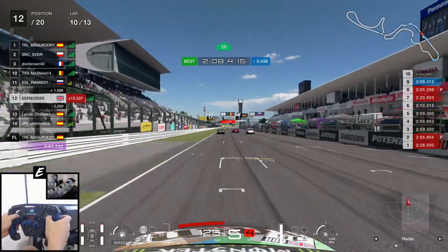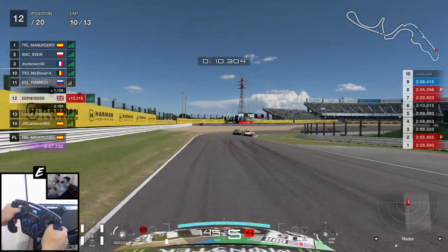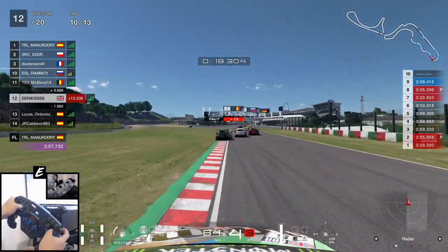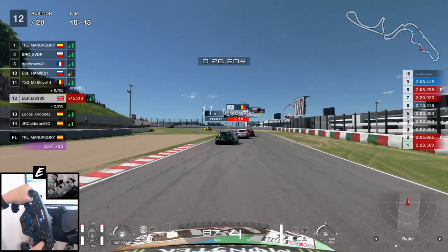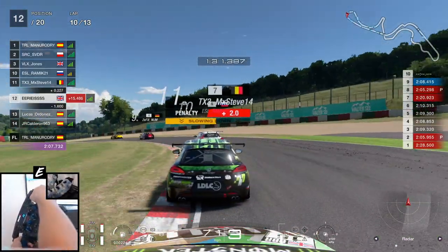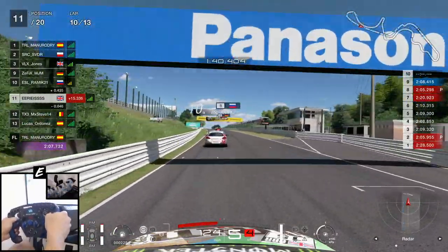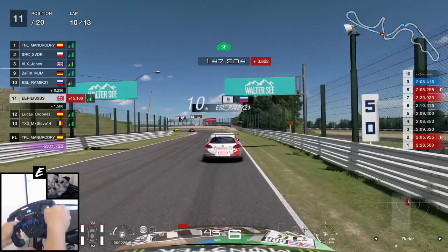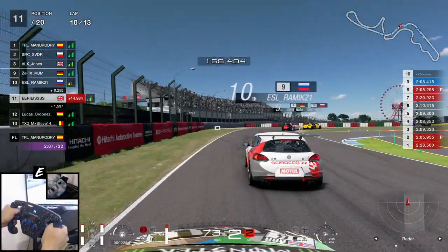We cross the line to start lap 10 and Lucas has dropped the gap by a second — only 2 seconds now. We're in the slipstream of the battling group ahead, and we can see the size of the penalty the MX3 driver has. We should easily clear him once he serves it, but I can't believe I'm saying this in a lobby such as this — we may actually be held up until he serves. My fears are realised as I'm right up behind them coming out of Spoon. The driver serves his penalty, promoting us to 11th, and we're right up behind 10th. If we could get into the top 10 for a second race in a row in a clearly much stronger lobby, having started pretty much last in 19th, I would be very, very happy.